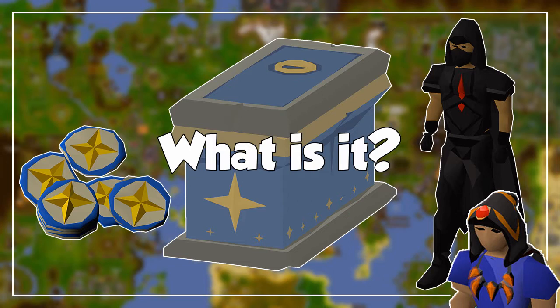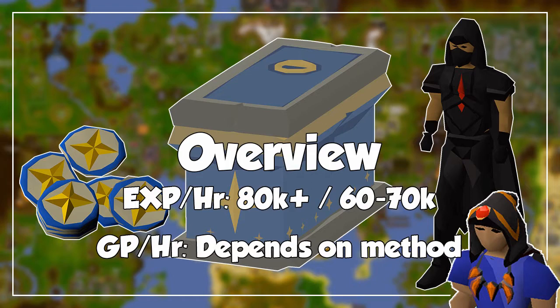This is the newest method of training agility which completely switches the traditional formula. This is one of the most rewarding yet challenging training methods in the entire game, after completing the Sins of the Father quest which opens the Darkmeyer area. The Hallowed Sepulchre is a 5-floor agility challenge — think of it as Pyramid Plunder but for the agility skill. There are many ways to calculate experience and profit per hour since there are chests you can loot on every floor, so it depends on what you value more: money or experience.